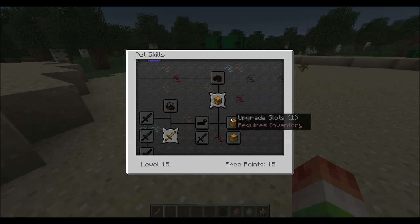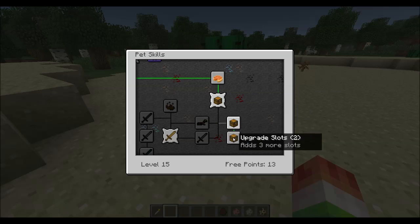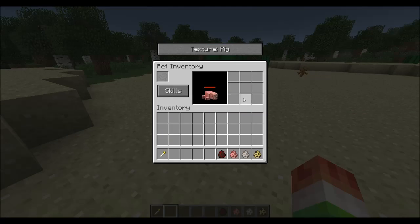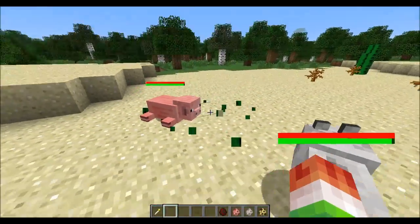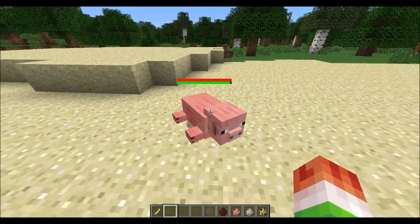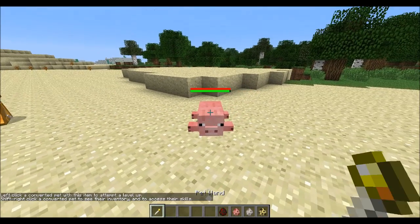Let's upgrade the inventory — that allows three slots. Upgrade it again for three more, and again for three more. Now in the pet inventory you'll see nine slots, so he can actually carry stuff for you, like diamonds. You can put items in there and he'll hold them.